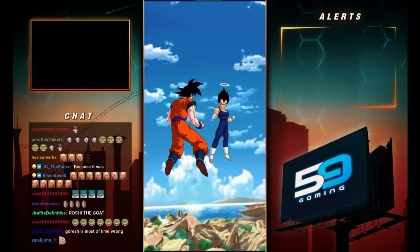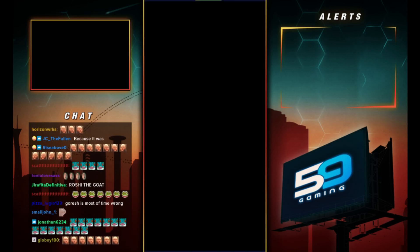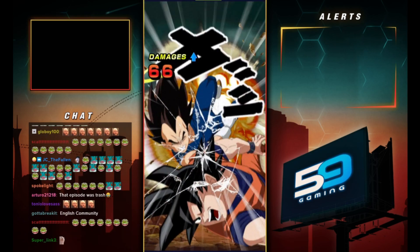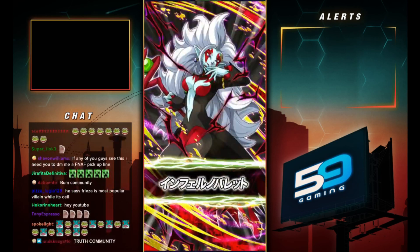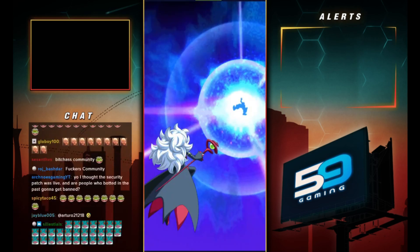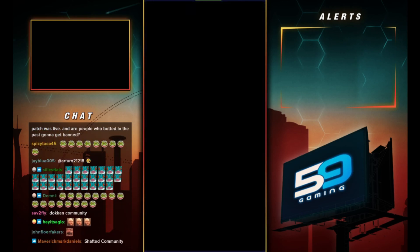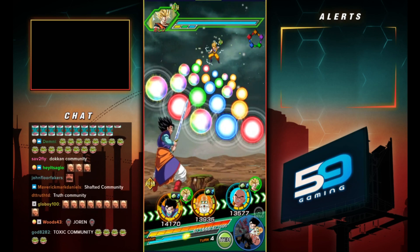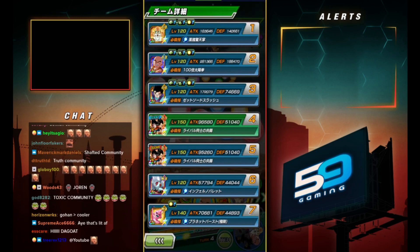We did see that Roshi was under 1 million attack there, which is obviously pretty bad. The reason for this is he gets no attack buff from his passive besides the support type buff. He does greatly raise attack for one turn on his super attack. He has a medium chance to stun — medium chances are all 30% now — and he's got a medium chance to dodge. But once he becomes an LR, if that Turtle School buff is like 2 Ki and 30% attack and defense, it covers every Goku in the game.